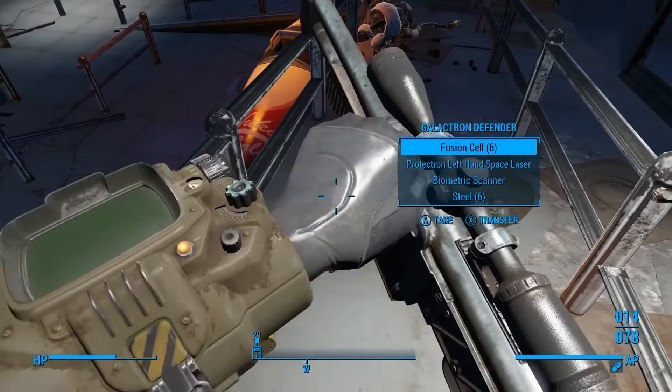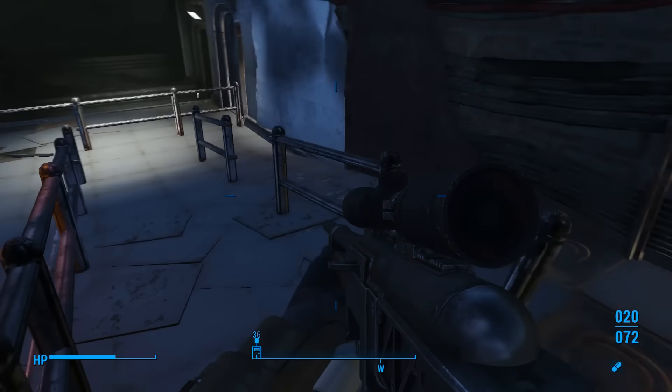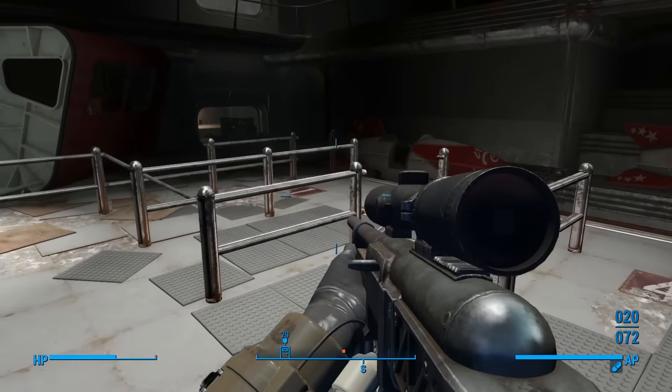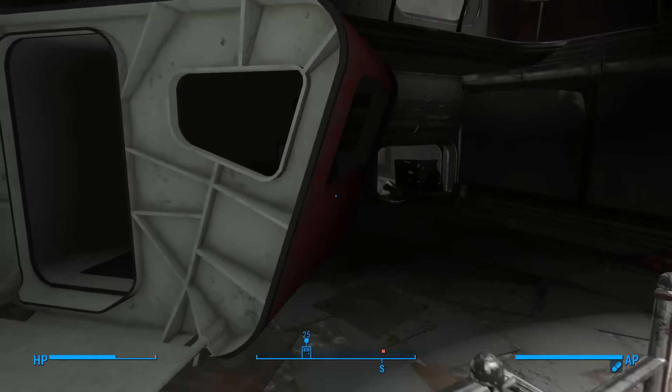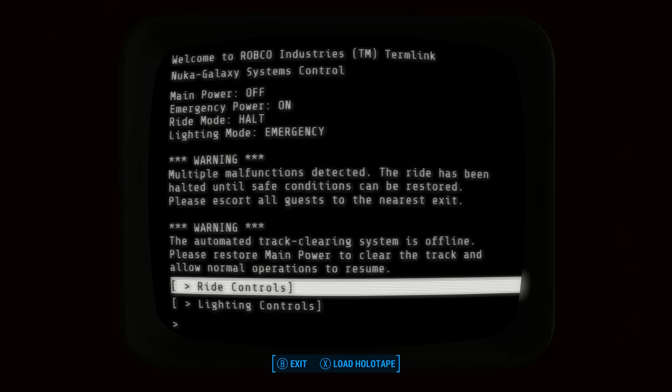We're using quite a lot of ammo, and unfortunately we're in the Galactic Zone, so we're only getting energy weapons ammo, which is not good. Let's put this away. Nuka Galaxy Control Terminal — ride controls and lighting controls. Warning: multiple malfunctions detected. The ride has been halted until safe conditions can be restored. Please restore main power to clear the track and allow normal operations to resume.